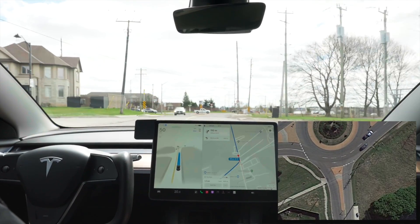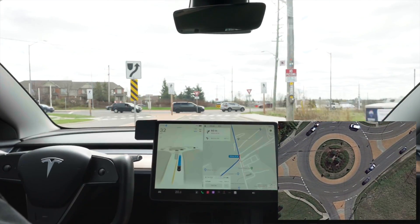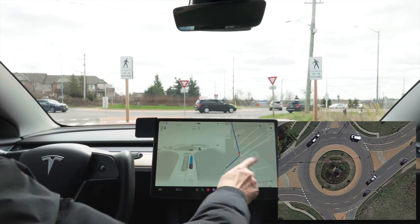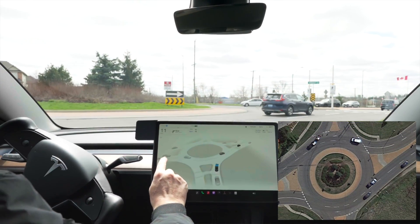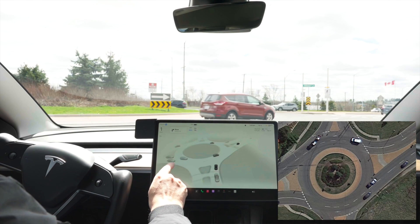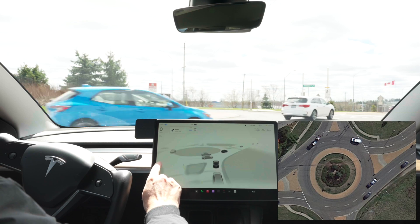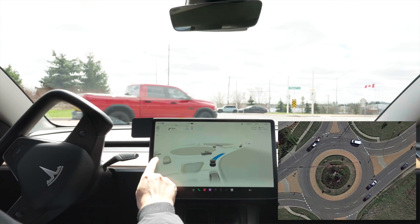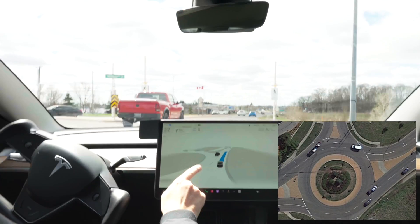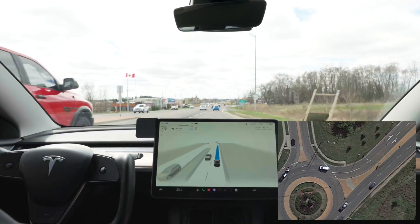We are approaching the roundabout and there are a few cars. I'll make this widescreen so you can see more. There are two cars coming — a Toyota and a Mercedes. The Mercedes stopped, so we're going to go. We got a little bit of a gap and it went through.